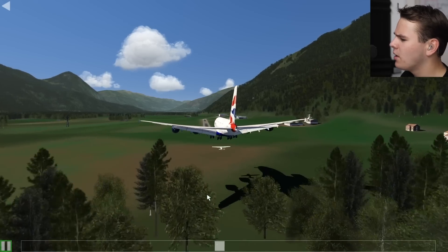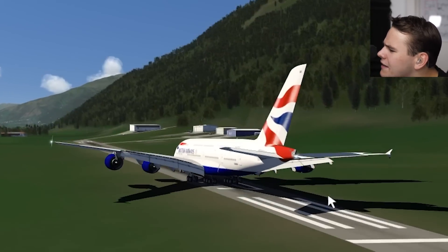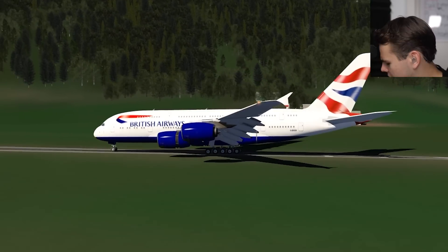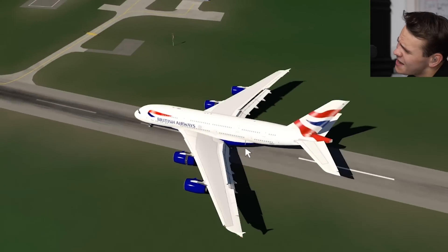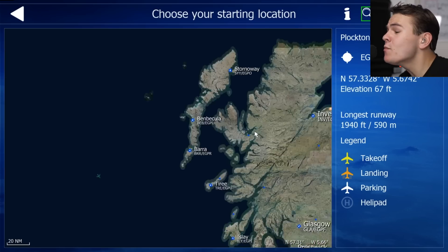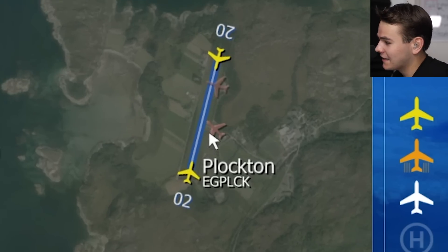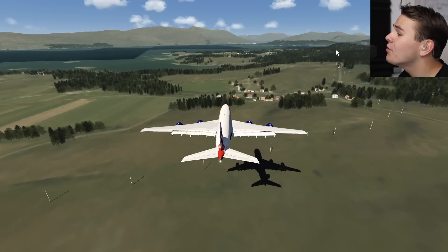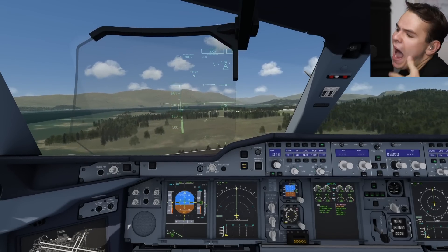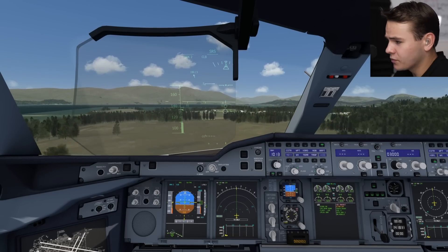This is a very big plot twist. Let's move up a little bit to 590 meters of runway. I think we've now found the shortest runway the A380 could ever fly to — if it had zero weight and unlimited braking power. But other than that, totally fine.